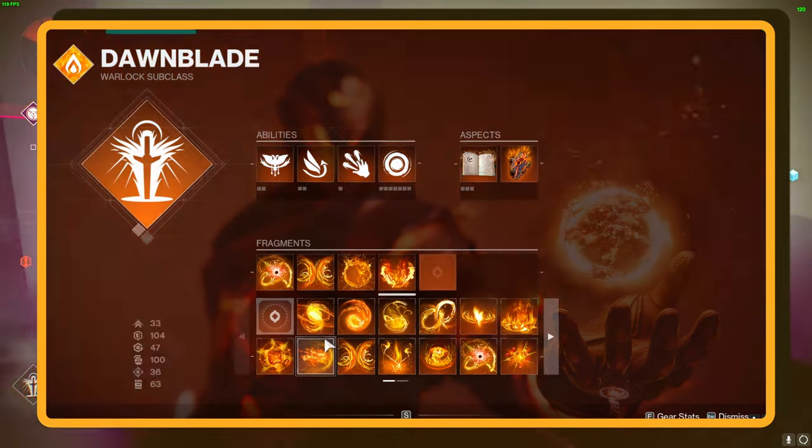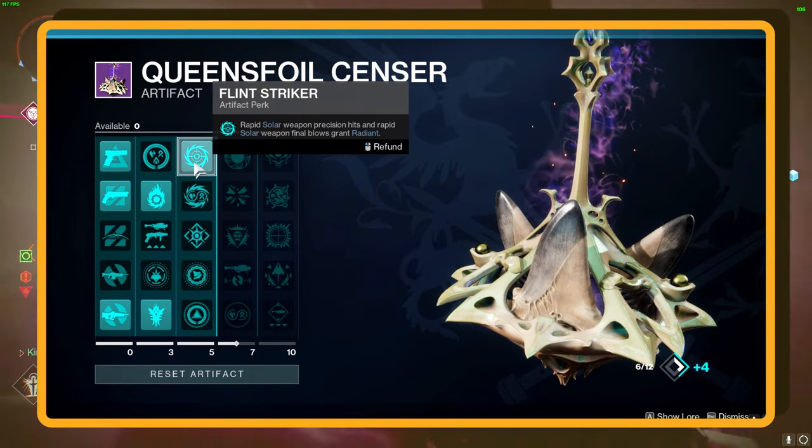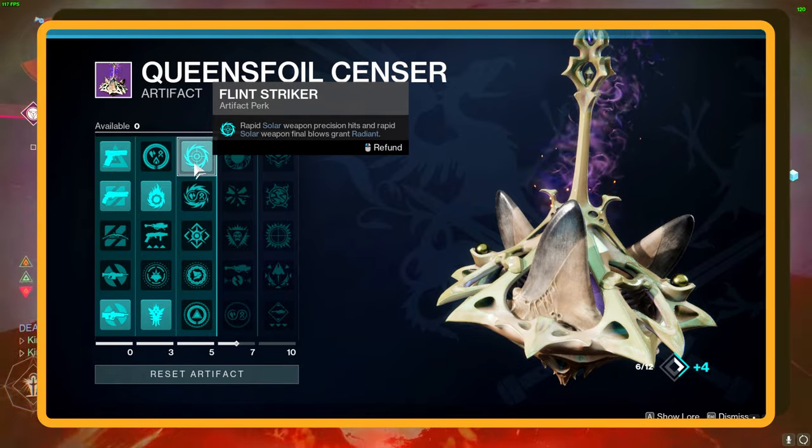But hold up — once you snag Flint Striker in the third row of the Seasonal Artifact, you'll be getting Radiant from rapid Solar Weapon precision hits. So Ember of Torches is your go-to until Flint Striker comes into play.